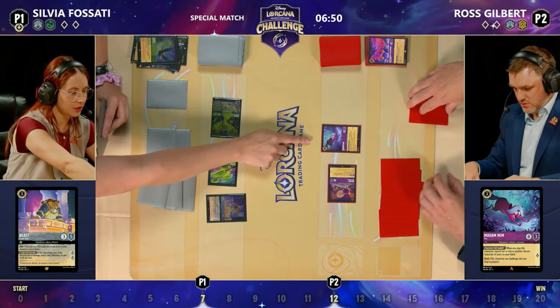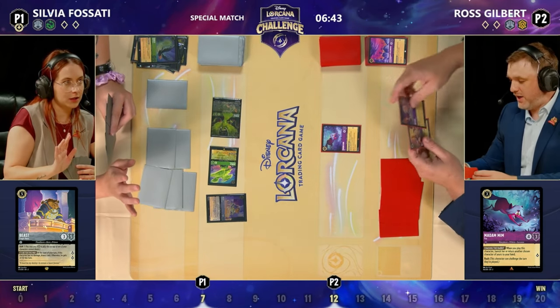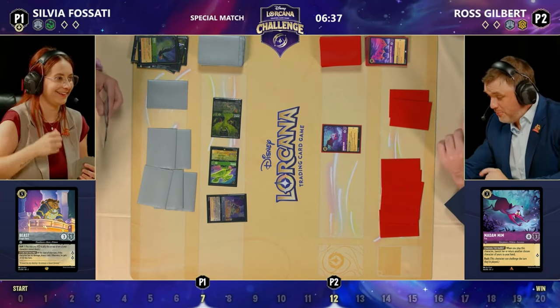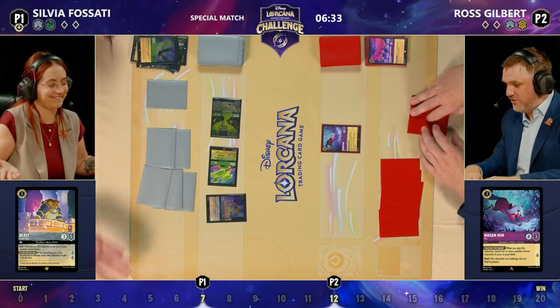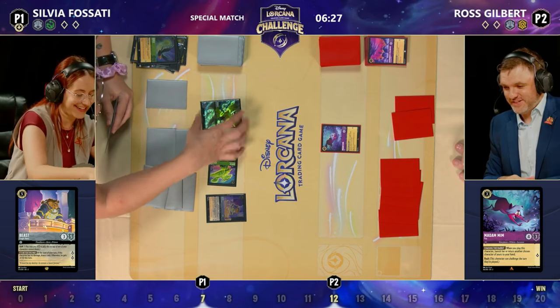Ross was able to bounce his fox back to hand and could now play the fox again. Arthur gaining quite a lot of lore. Ross's more aggressive build is starting to come into its own a little bit. Fox is going to bounce the Arthur back into Ross's hand — yes, that should be going back to his hand. They're obviously discussing this. That would be a mistake from Ross's end for sure. Ross is currently at 12 lore, Sylvia at 7.